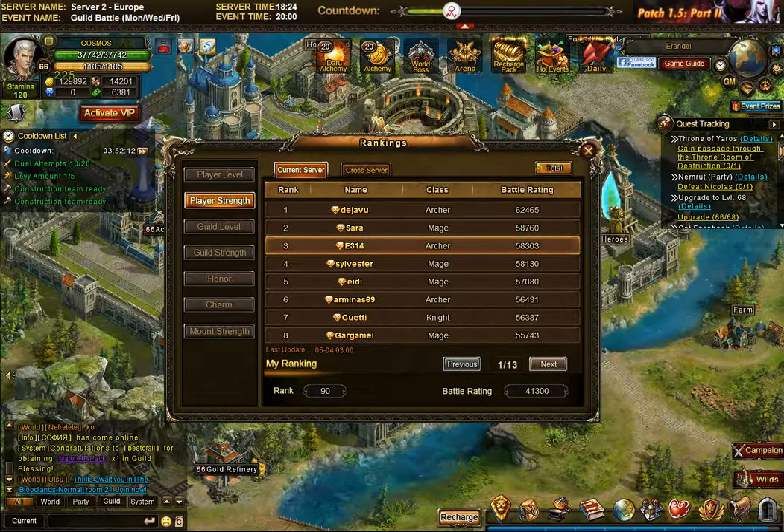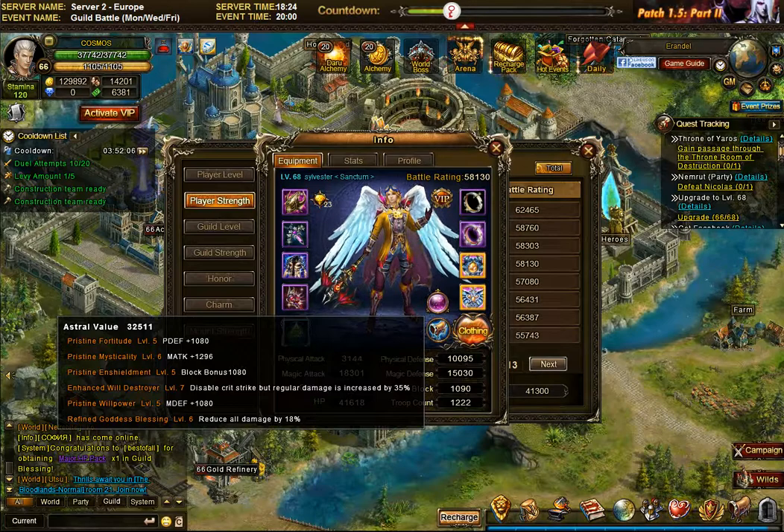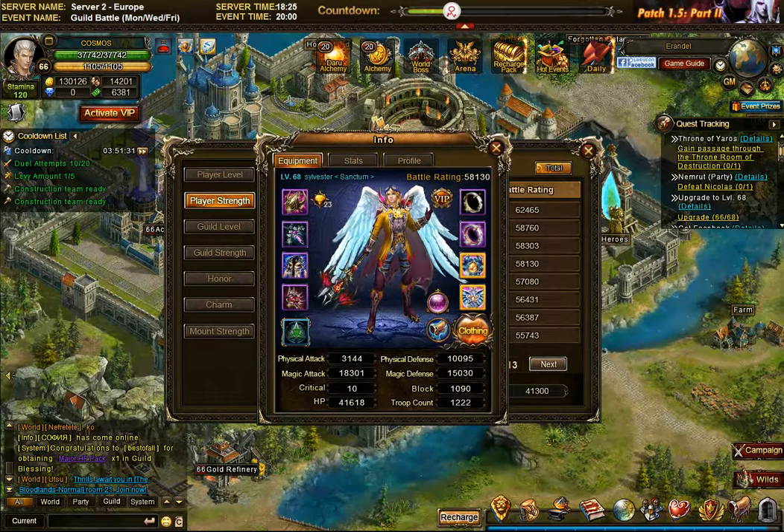Opening Sylvester, the number two mage, he has exactly the same four: physical defense, magic attack, magic defense, and reduce damage. For his two extra choices, he also chose the will destroyer, but instead of illusion, he chose pristine inshieldment — the block. The difference is illusion has a much lower chance of happening but avoids all damage, whereas block happens more often but only reduces damage rather than eliminating it.